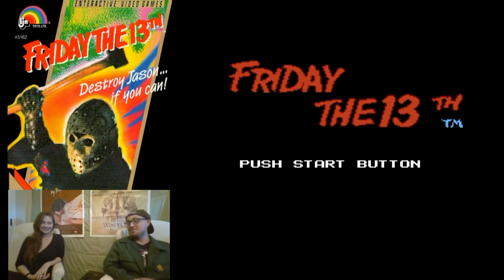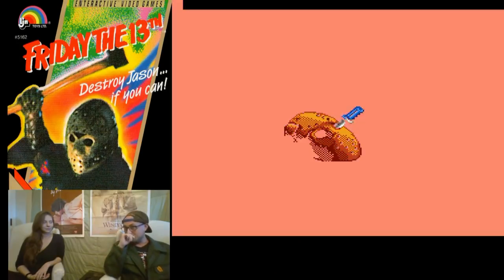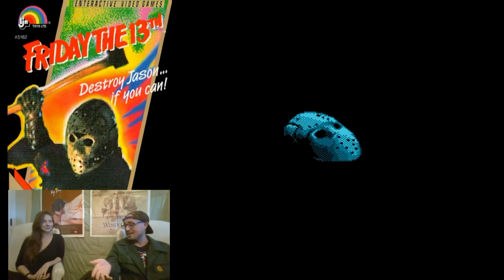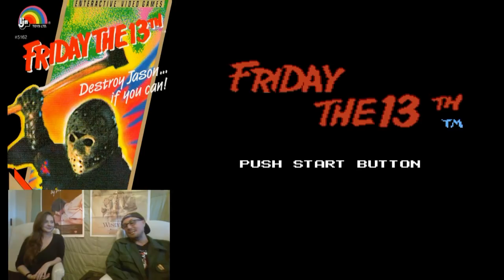You don't necessarily have to see many of the movies, although it does cover a few of the Jasons. We have Ted White — Jason there — getting knifed to the eye. You have on the cover Kane Hodder Jason. This came out in 1989, right before Jason Takes Manhattan. And there's camp counselors in this game and kids, so I guess it's also part six, C.J. Graham Jason. I played this game quite a bit when I was younger. I actually really, really liked this game.